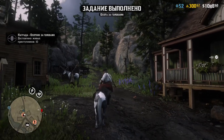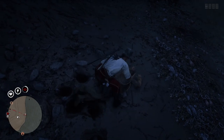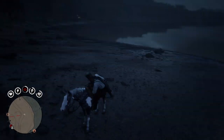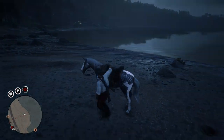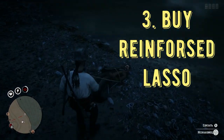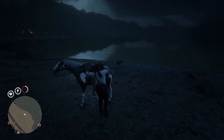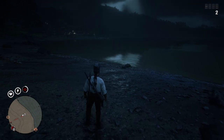Most people probably knew those first tips since they're simple, but they're really important. To deliver our target alive, we have to tie him up before getting the wagon. My next tip: buy and use the reinforced lasso. It costs 350 dollars but almost doubles the time it takes for an NPC to untie himself.